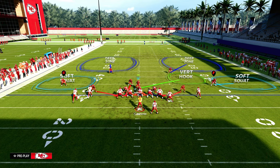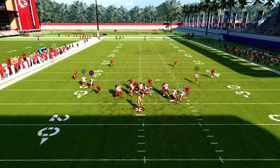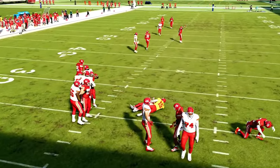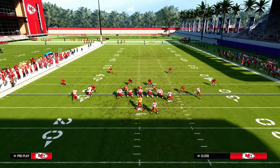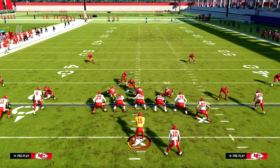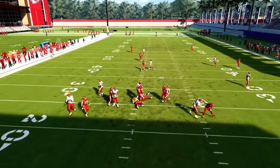When you blitz this linebacker on the left, I recommend pinching your linebackers — I think it's just better. As you see right there, you get a little bit better pressure. This will also work against a blocked running back. If they block a running back, all you're doing is blitzing this linebacker, and as you see with a blocked running back, it's a little bit easier to get the pressure in.